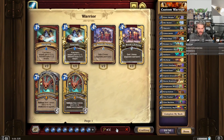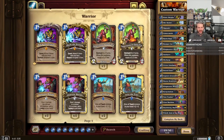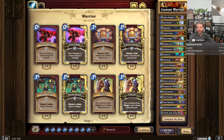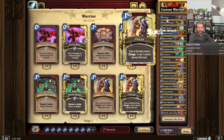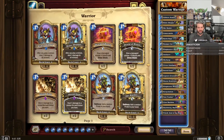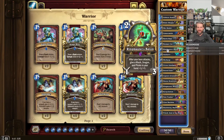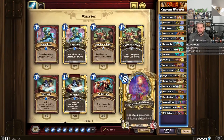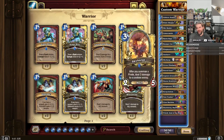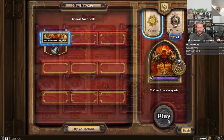Do we want to play N'Zoth? Yeah. Do we want Athletic Studies? Athletic Studies can get me more copies of quite a few good things. Maybe we don't want this Upgrade — let's cut it. Let's play two Athletic Studies. I think those are better. Stage Dive — I feel like this might be a little clunky. The Tent Trashers aren't necessarily five drops. Let's just try this for now. Let's go — Menagerie Warrior.